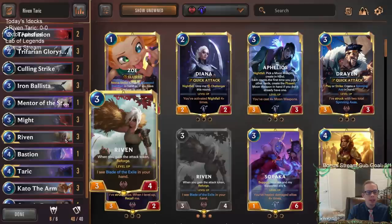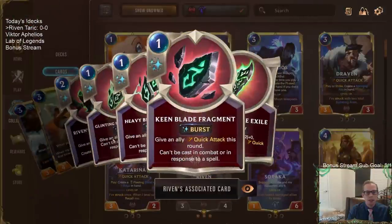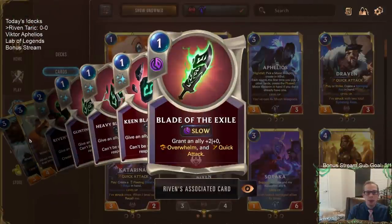The reason we're playing Riven Tarik is that Riven got a couple of big upgrades. If you just look at her, it looks like the same card, but two big things changed. First, Blade of the Exile now costs one mana. That's a huge difference — going from three to one mana is going to be incredibly strong.